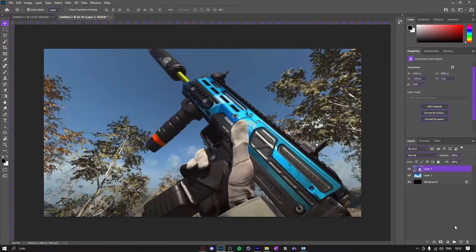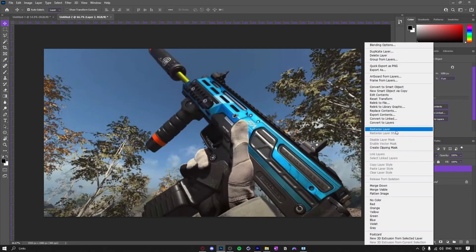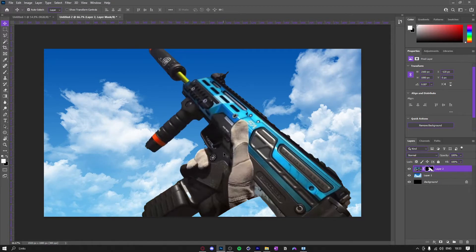First things first, you want to get two images. You can get whatever images you want if you want to put extra stuff in it, but I'm going to be using two — I got an MP7 and just a random sky background. First thing I'm going to do is rasterize the layer, then remove background. It's not going to do it perfectly but I'll just fix it up.